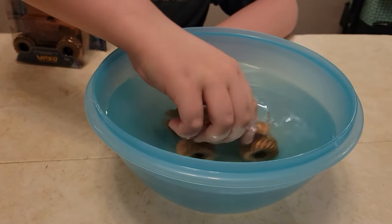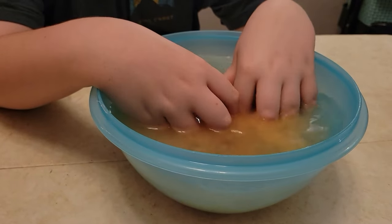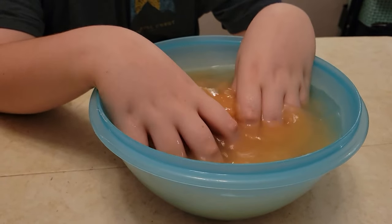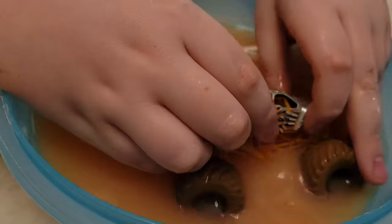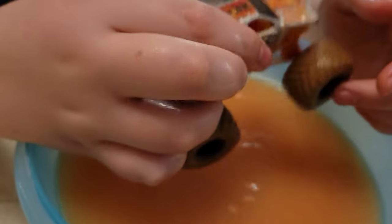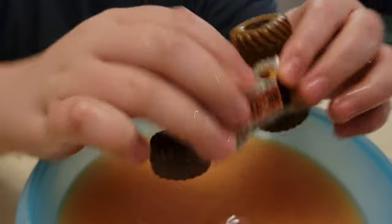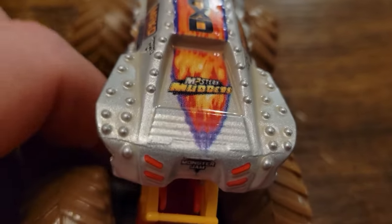We're going to start with the Max D here and get him nice and wet. I'm super stoked about Max D and William is a huge Son of a Digger fan, so he's super stoked about Son of a Digger. Our first Mystery Mudder here looks like an original Max D with a kind of silvery body, which is cool. Now, some of these can be hit or miss with Mystery Mudders — but this one is a hit for me.